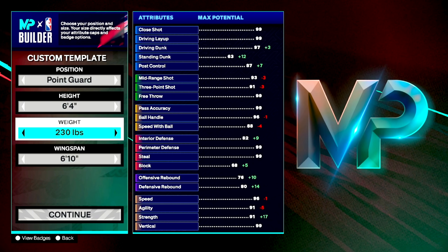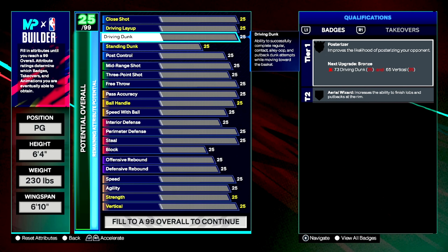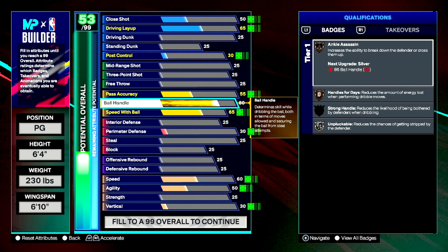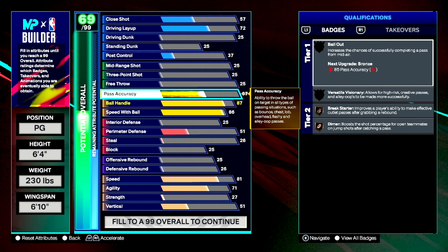Point guard is 6-4. I'm going to go 230 pounds, 6-10 wingspan, so we got the long arms. I went 230 but you don't need to — we only go 85 strength, so you can really go 220 or whatever. This build assumes you have your first set of cap breakers. We're going to go to an 87 ball handle and then an 86 speed with ball. Passing, we're going to go to a 77. 77 gives you De'Aaron Fox's pass style, which is a very good pass style in NBA 2K25. It kind of makes up for having a low pass accuracy, but there's also something else that helps with pass accuracy that I'm going to show y'all.